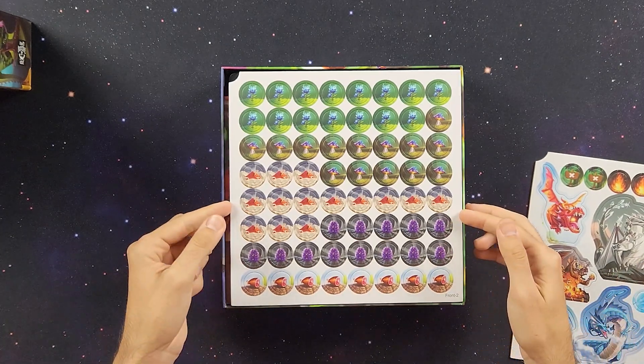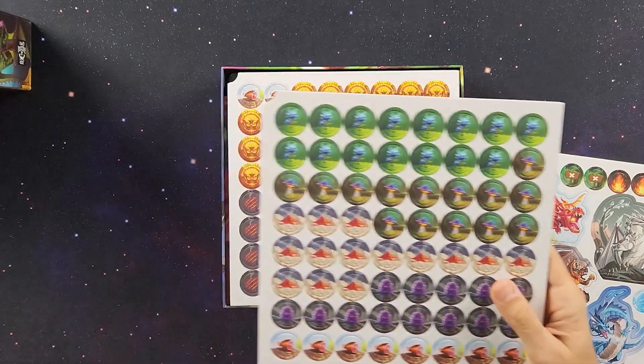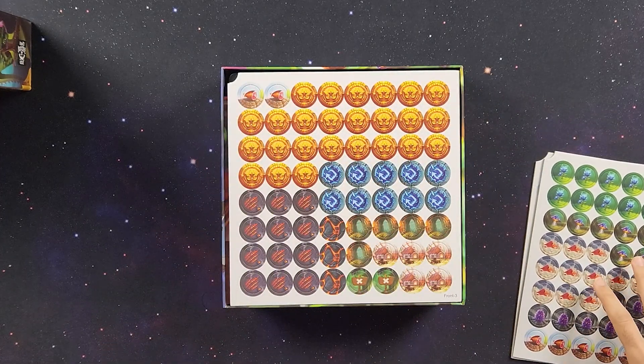We got some mushroom ingredients — these look like mushrooms. Eggs, ham. So these are going to be certain ingredient tokens.